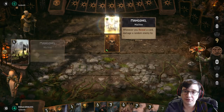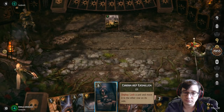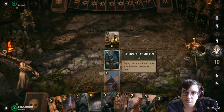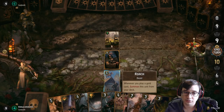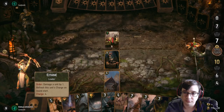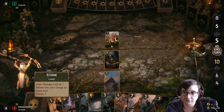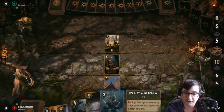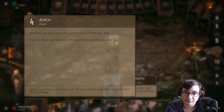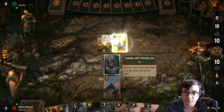What's this card? Whenever you reveal a card, damage a random enemy. I don't have any Scorch effects or anything like that. This is a bad idea to use that ability — I should wait until at least three cards have been played. This is a random row, so he gets four points off that. He's at ten.